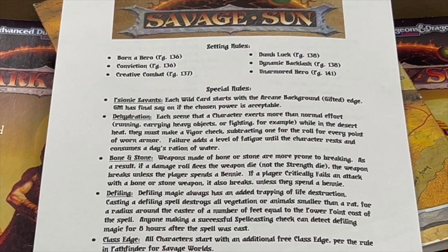Speaking of those custom special rules, here they are. First: Psionic Savants. In my game, each wild card starts with the arcane background Gifted Edge. The GM has final say on if the chosen power is acceptable, as not all powers would be easily representative of a psionic savant.